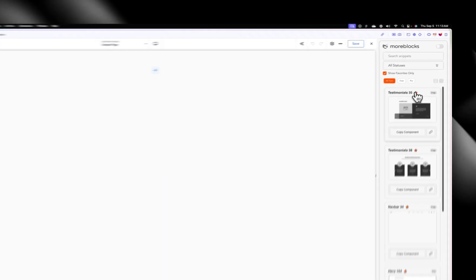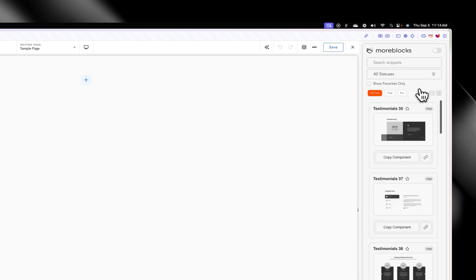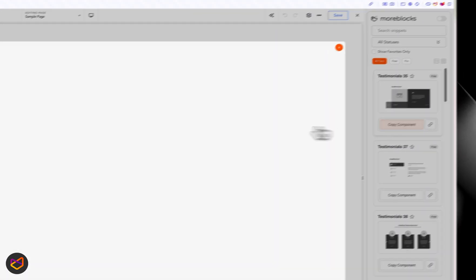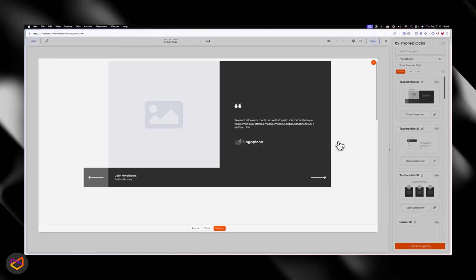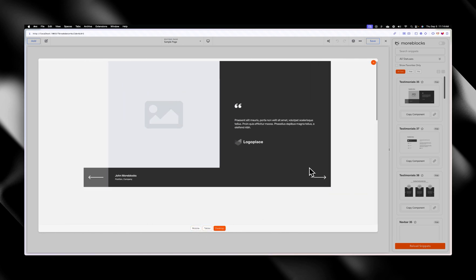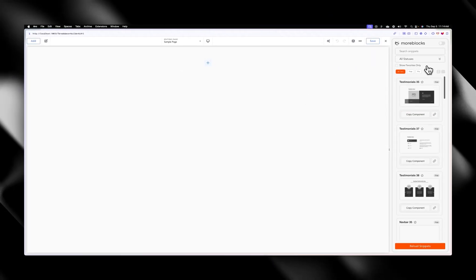You can unfavorite items and they'll just vanish. Now, let's say you're working in the Chrome extension and you want to preview how a component looks before you copy it. In the old one you couldn't do this, but in the new one you can. You just click on the link icon and a preview pops up. From there you can also see how it looks on tablet and on mobile, checking responsiveness right there without going back to the website.